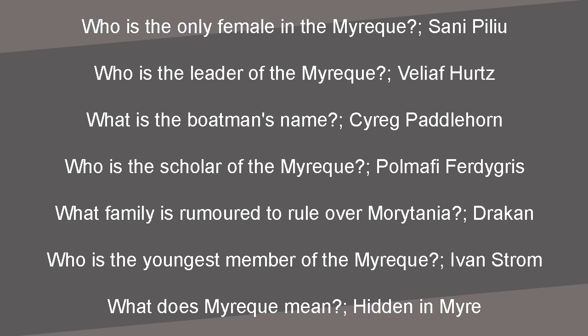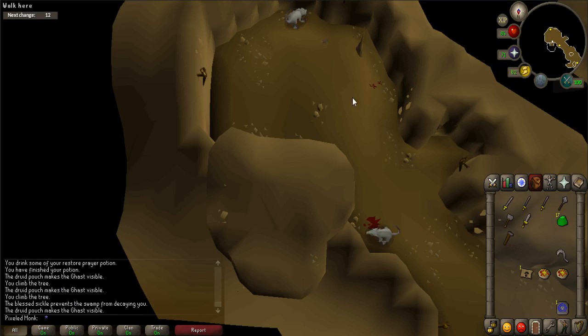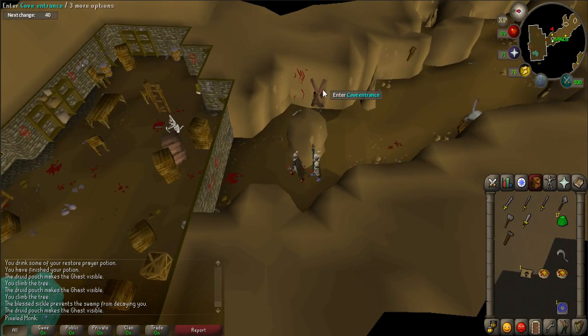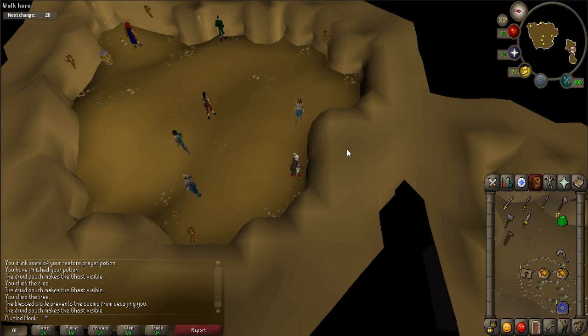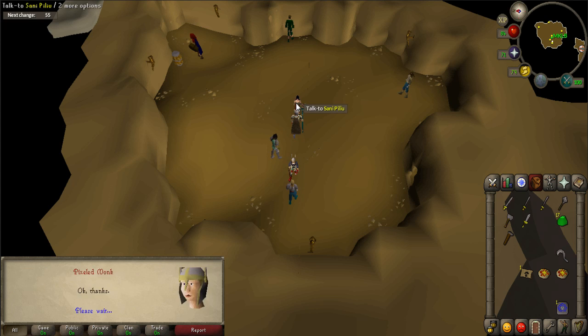If you have failed, you will be knocked out and wake up at the boat. Once you have answered them all correctly, circle around the tree he is standing by to find 2 doors that are in the ground. Enter the doors. Walk north until a small eastern path opens up before a stone wall. Right click on the stalagmite and select squeeze past. You will now be in a large open room. Talk to Veliaf and say 'OK thanks.' Now you must introduce yourself to everyone else in the room, so talk to each person and just keep saying 'OK thanks' when prompted.